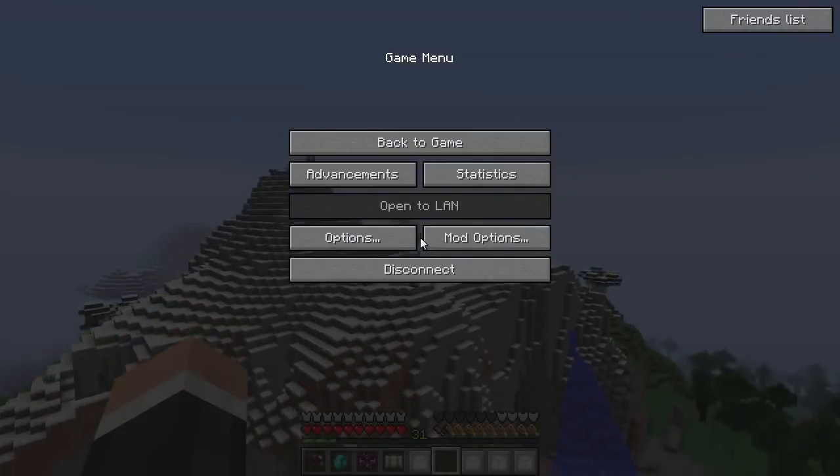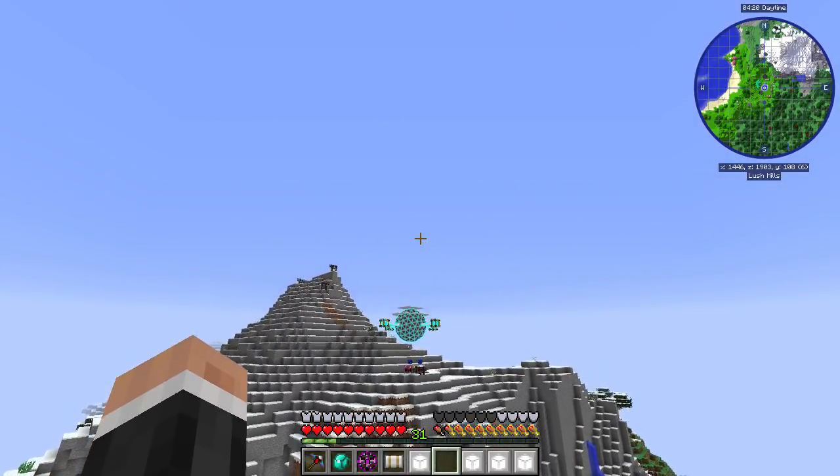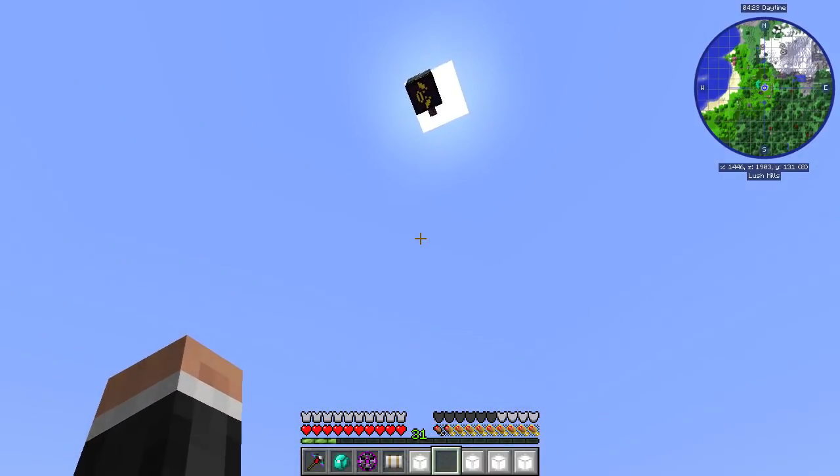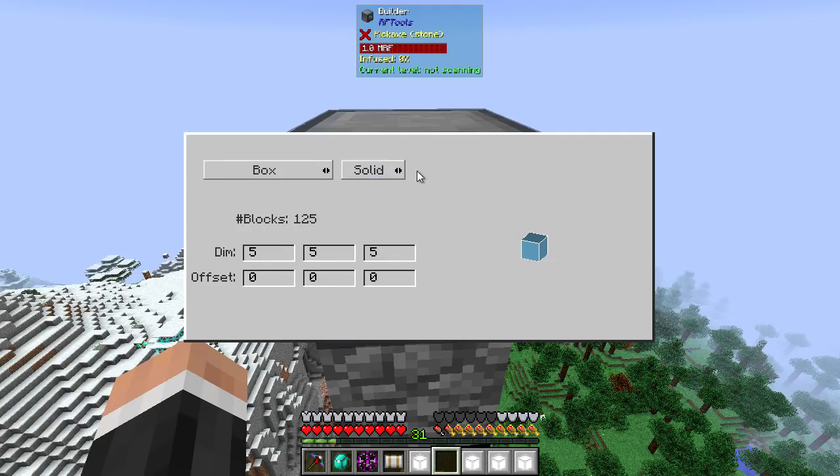If you look at the support preview mode and just enable that, you can see it has done this — with me in the middle you can see that shape there. Let's turn that off. You can set it to solid, you can also set it to hollow — those are your two options. And you can see the amount of blocks changes: solid fills up the entire thing and hollow does not.